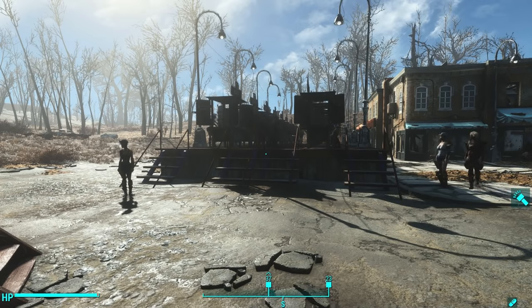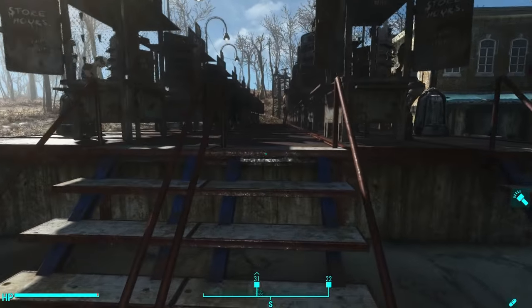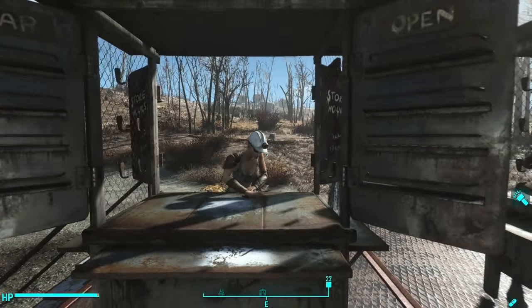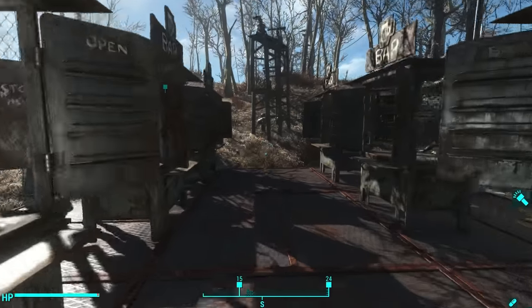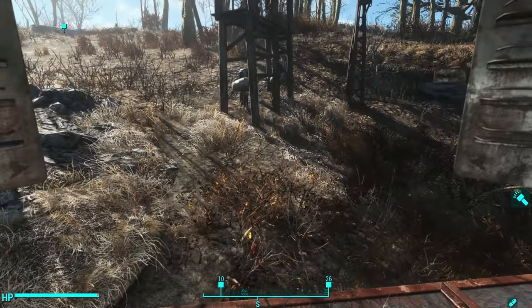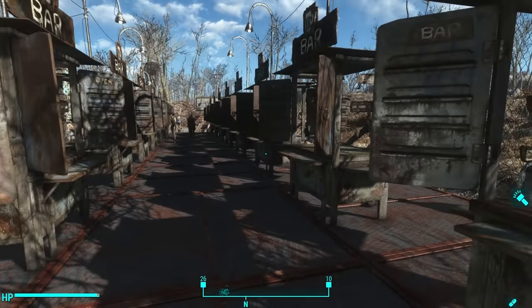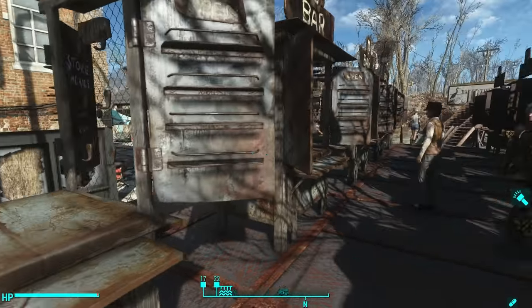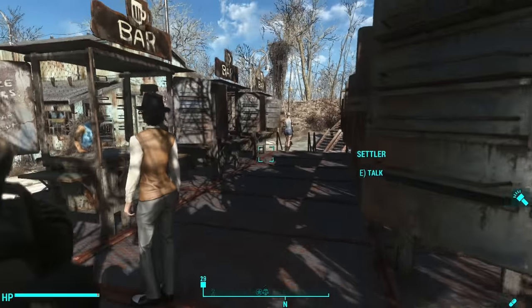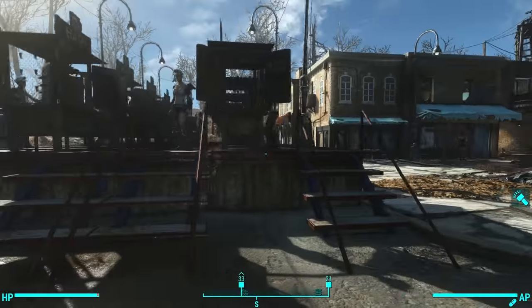I figured that since this settlement was large enough, I would turn it into a large bar. So I've got 17 different bars total, and the reason I have that specific number is because if you've watched my happiness experiment videos, you'll know that I created a settlement happiness calculator. Based on my calculations for a settlement of this size, I need 17 bars in order to reach 100 happiness.